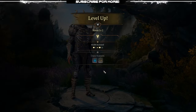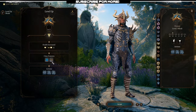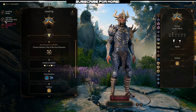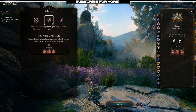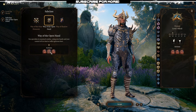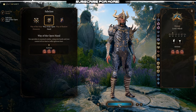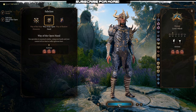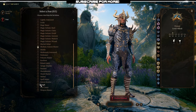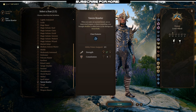At level 2, we don't get too much — just class features and some extra benefits, nothing crazy, no real choices to be made. At level 3, this is where you select your subclass: you're going to get Way of the Open Hand, which gives you a bunch of flurry attacks that do different things. Check them out and read them because they all do really good stuff. At level 4, we get our first feat, and you want to get Tavern Brawler, then put one point into strength, which is really nice.